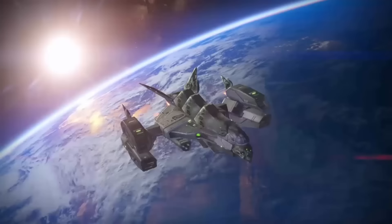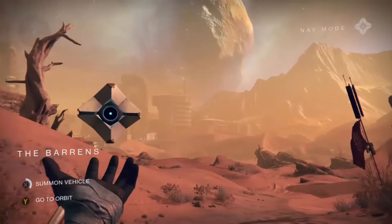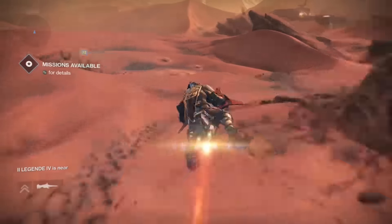First we'll navigate to Mars, then patrol, and then we'll make our way over to the Valley of Kings. We'll then head past the gate to the Black Garden, and then over to the giant warship you may have seen during the Cerberus Vae 3 strike, where you've presumably killed Valus Ta'aurc.